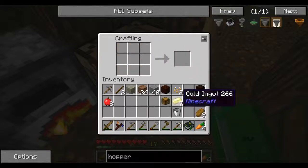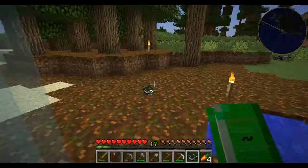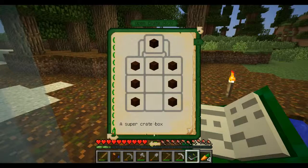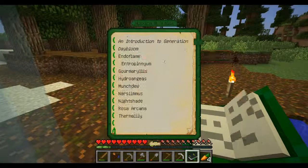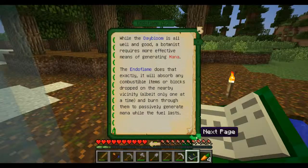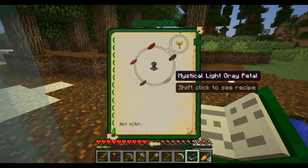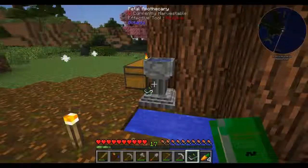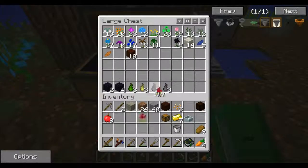All right, so I got my hopper. Generating flower — Endo Flame. I need brown, red, red, brown, and light gray. Red, brown, light gray.